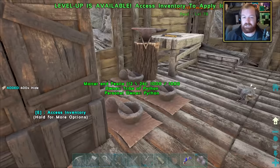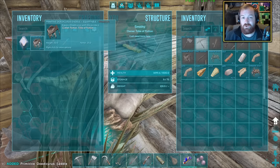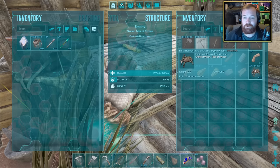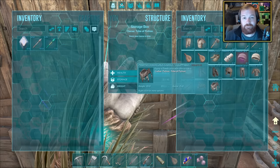We're not far from being able to make both an Ankylo saddle and a Dodocurus saddle. Both require metal ingots, but thankfully we had a surplus. The Dodocurus is fantastic at getting and storing stone, and the Ankylo is fantastic at gathering and storing metal - two very good resource dinos we'll definitely be getting in the near future. For now, they go in the storage chest.